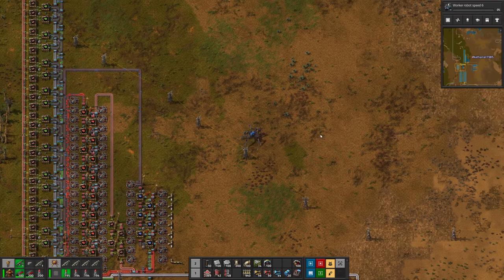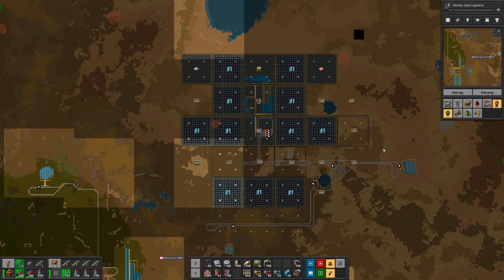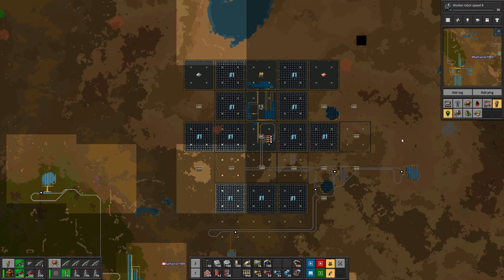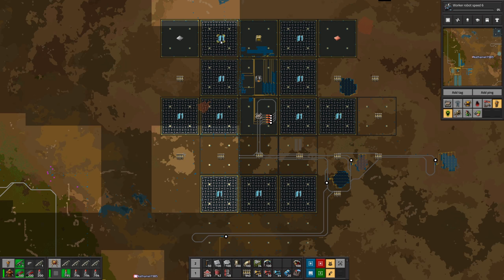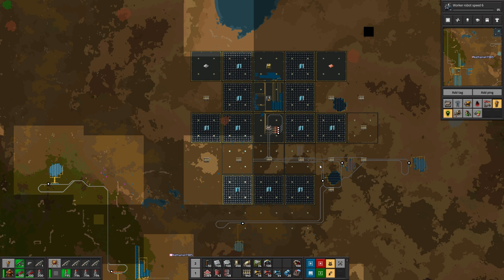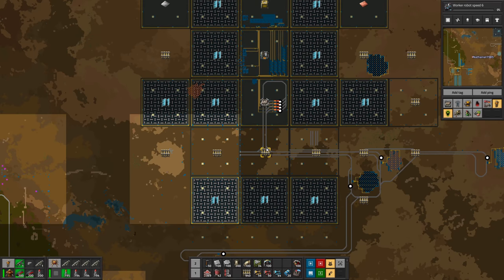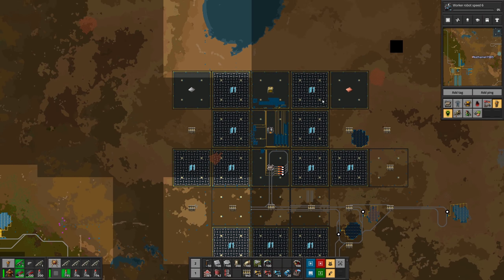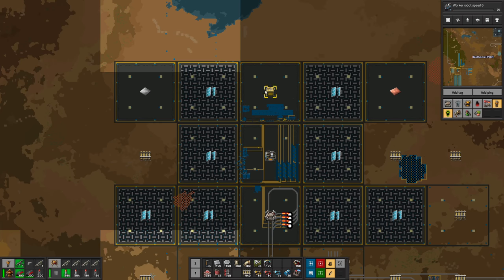What I want to show you now is the beginning of our megabase, and I should do that on the map first. It already looks like quite a lot but it really isn't. All of these areas marked with a solar panel are simply solar panels — our power generators. Everywhere in between I'm going to have my rail lines. I want to avoid four-way intersections if possible, so we'll go with three-way intersections.